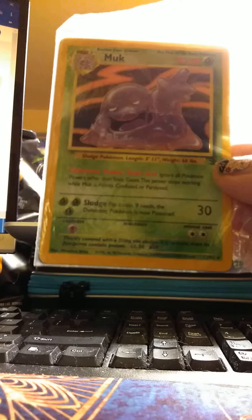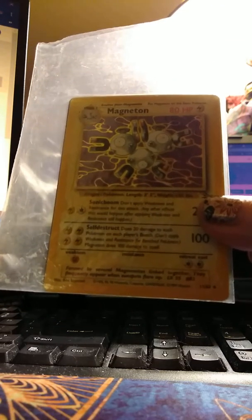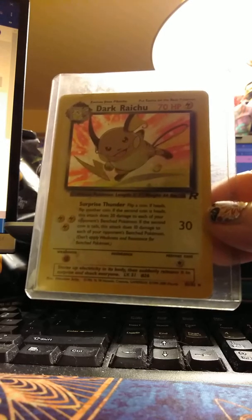We've got Dratini — I love Dratini. A bunch of basics. I just love that Jynx card, she's so cute. We've got the Pikachu. I mean, there's so many. I have a Muk that's holo. I hope you can see these. And I have another holo here — Magneton! Oh, I have the Dark Raichu. Holo graphic, I guess.